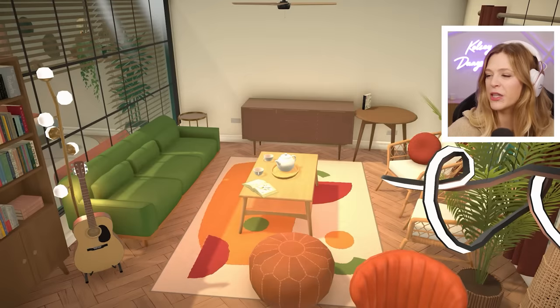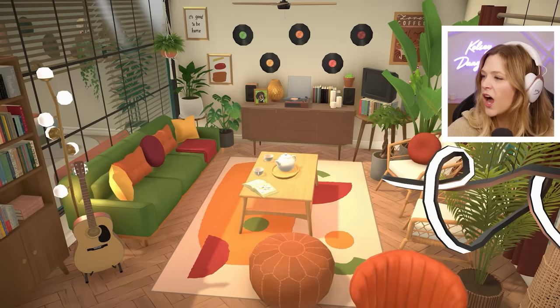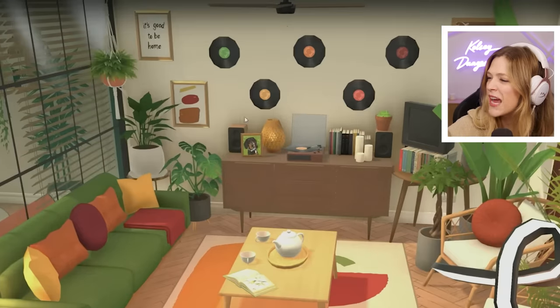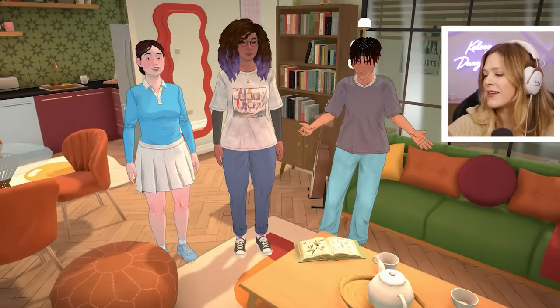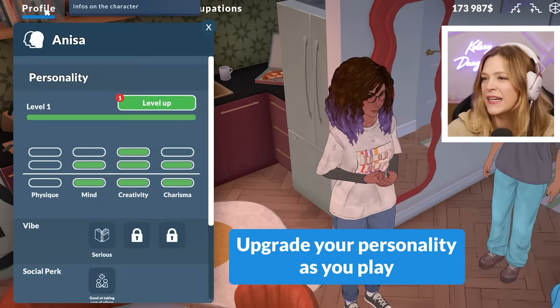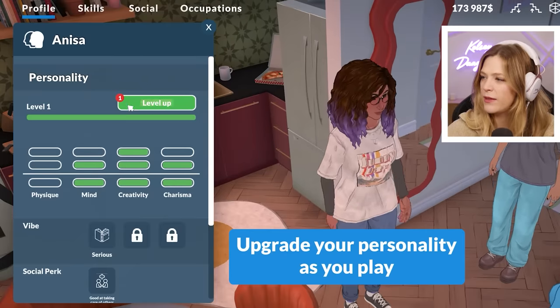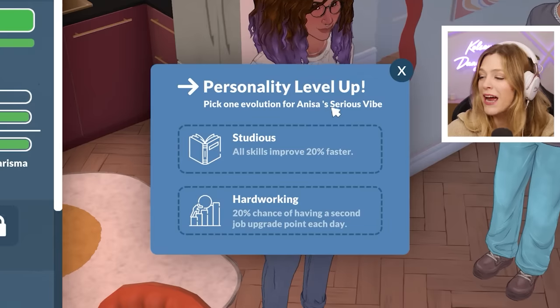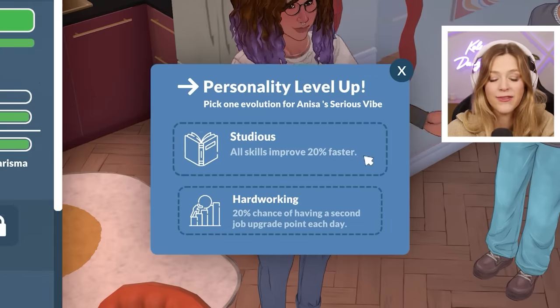Here we're seeing a little bit of build mode. Oh my God, look at all the stuff you could put on that table and on the walls — and all the pillows on the couch! It's so cozy in here. She also gets a personality level up, which is fun.